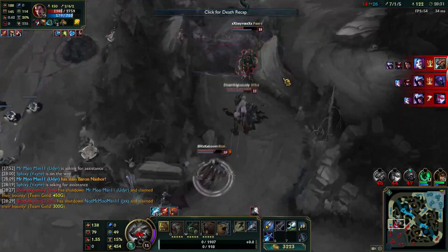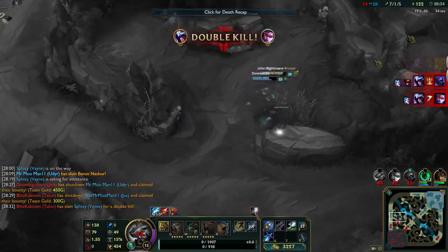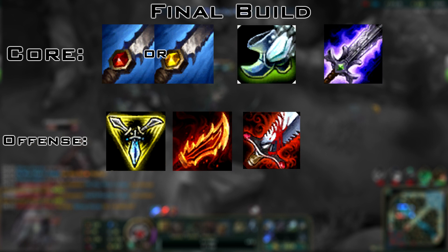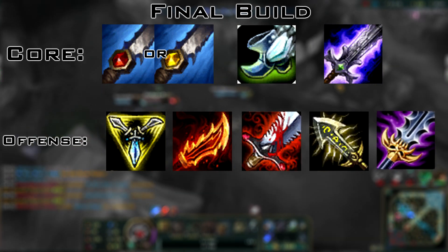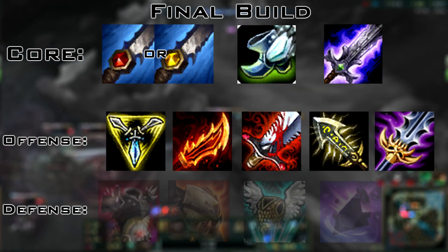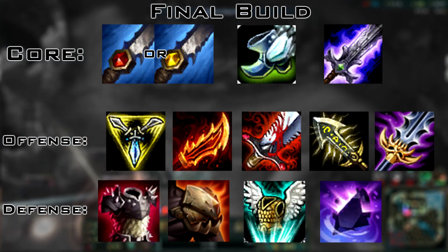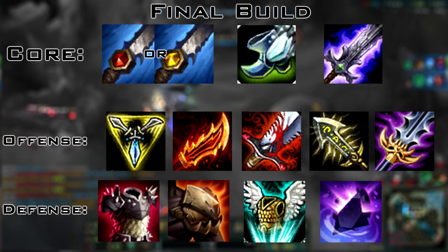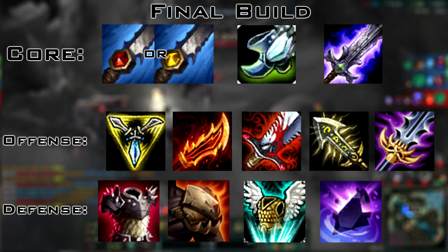But hey, at least you got back to base and can work on finishing your full build. Along with the core items, you'll want to pick between Trinity Force, Guinsoo's Rageblade, Bloodthirster, Infinity Edge, or Maw for offensive stats. For a 5th or 6th purchase, pick up at least one defensive item — Thornmail, Deadman's Plate, Guardian Angel, or ZZ'Rot Portal for some nice split-push potential.